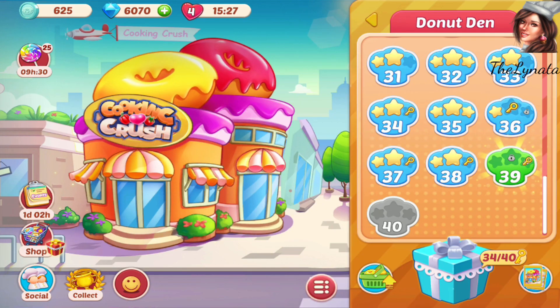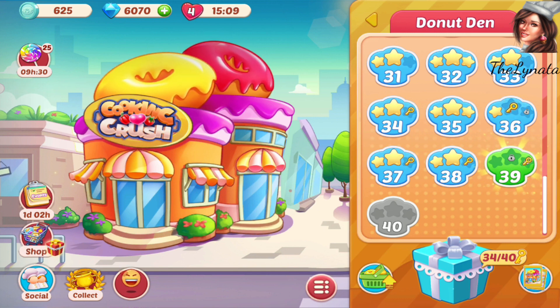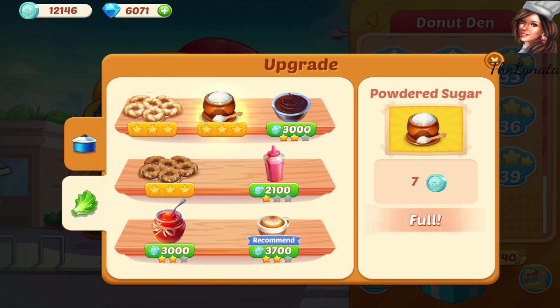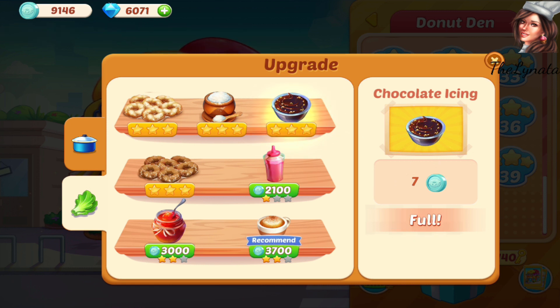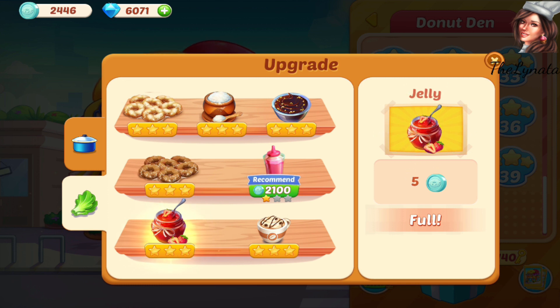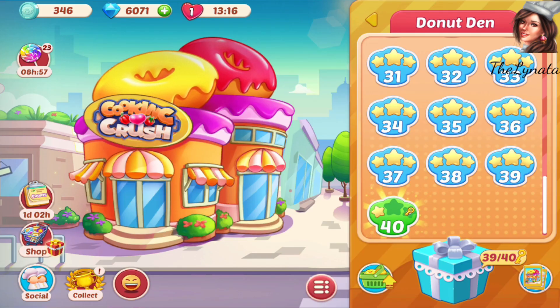Now just to make the full transformation of all of the items that we have in the donut den, and then we'll play level 40 and then we'll go to the next restaurant. I have to upgrade the powdered sugar, also the chocolate icing — look at it, wow — the coffee, and jelly, and one upgrade for the strawberry swirl.